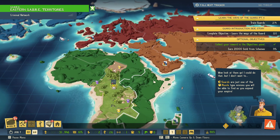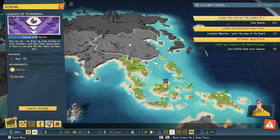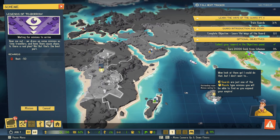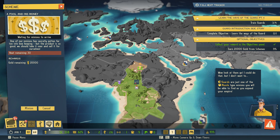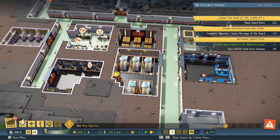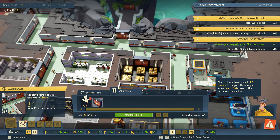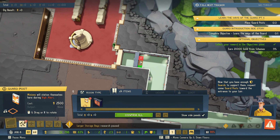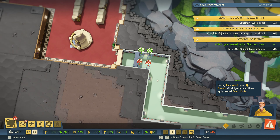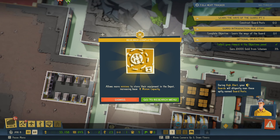Let's see if there are any schemes we can run without losing all our money. This one is 5,000 and 10 minutes. Let's go with this one — it'll take longer but that's fine. And here we can get some money — yes, good. New main objective available: four guards. Request some guard posts towards the entrance to your lair. I want four here during high alert — your guards will diligently man these guard posts. And four in here, and two guards running through the base at any time.